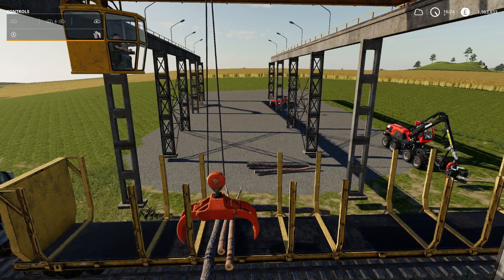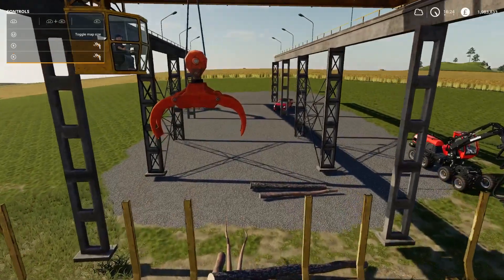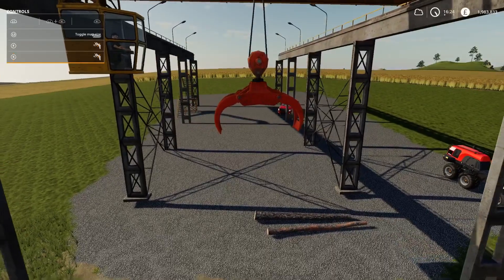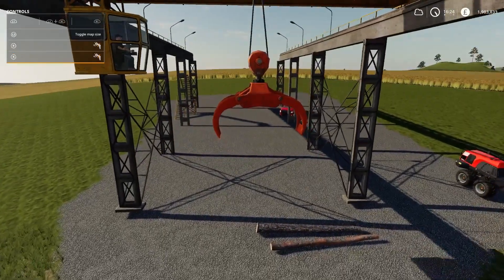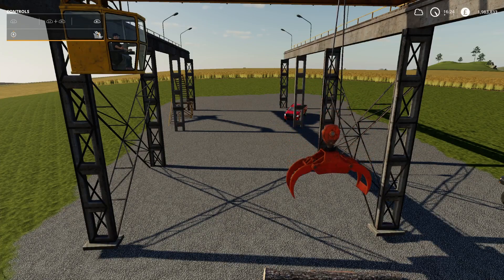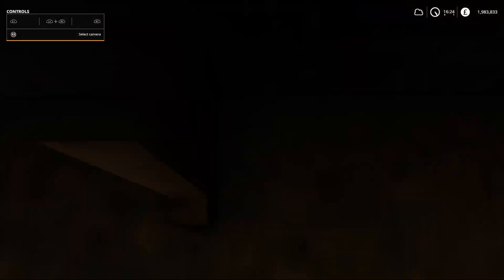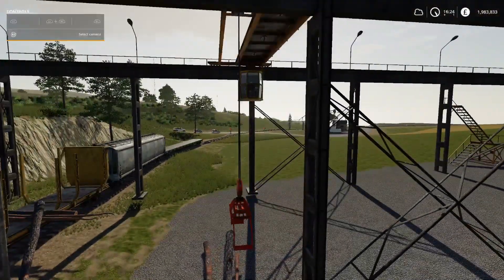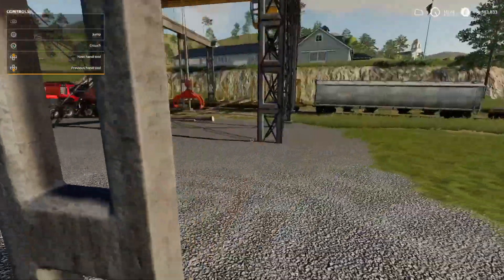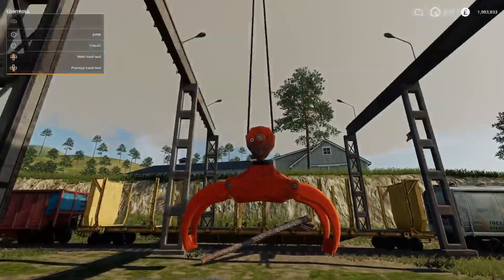The major flaw is that the crane doesn't spin. So we've got these other logs here - that way, then that way, then down. But how are we ever going to pick them up? You need to put your logs in one way which is the wrong way, because this doesn't spin round.